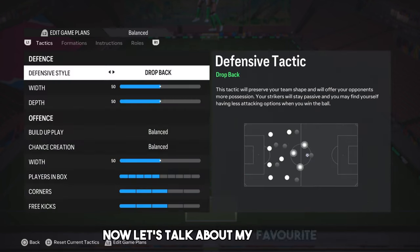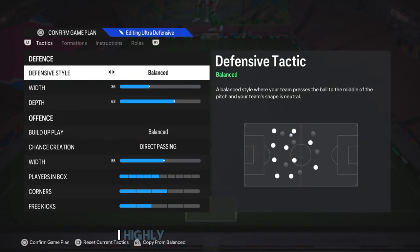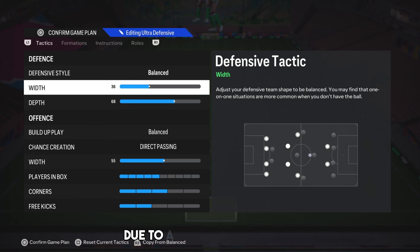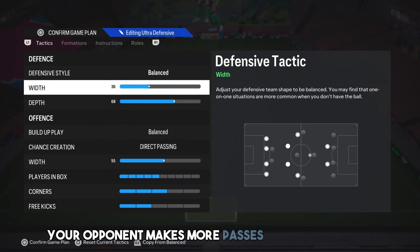Now let's talk about my favourite, the 4-4-2 tactic. I've made some subtle adjustments and I think it's fantastic — I highly recommend you try it. After the recent patch, I think playing narrower is more effective due to a slight nerf in width. You'll notice the difference. We need to increase the depth a bit, because when you decrease the depth you think you won't leave gaps behind, but when you give the ball away too much your opponent makes more passes and the game somehow leads to a goal.